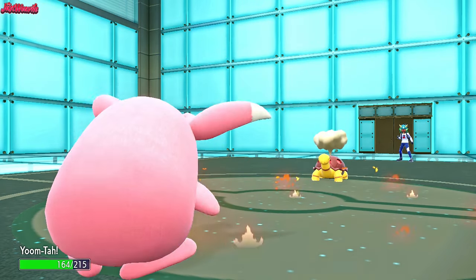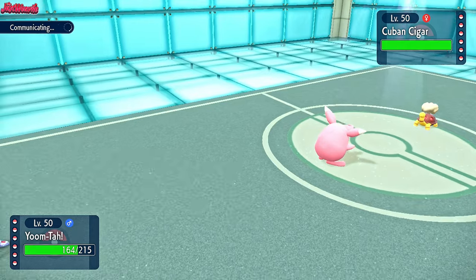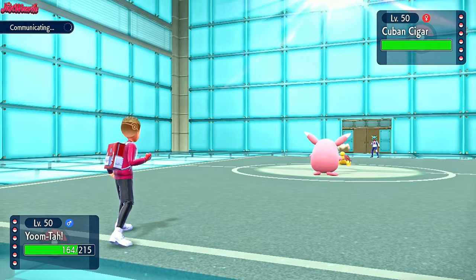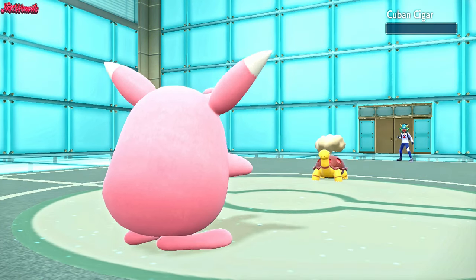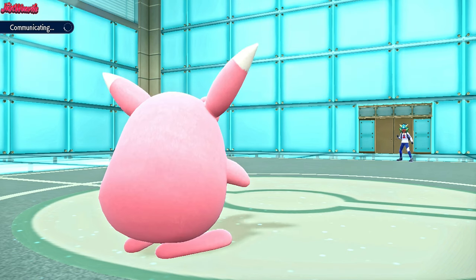So Wigglytuff coming through with the plus-two Hyper Voice. They go for a Lava Plume in the Sun - does not much damage, no burn, which is nice. Looking at their squad, our best play is to go straight for a Hyper Voice. It's going to hit everything except the Hisuian Zoroark pretty hard, and the Hisuian Zoroark cannot touch us thanks to the Assault Vest. They have to stay in and take it, which they do not - the Torkoal goes down. Wigglytuff claims a soul. No Rapid Spinning.